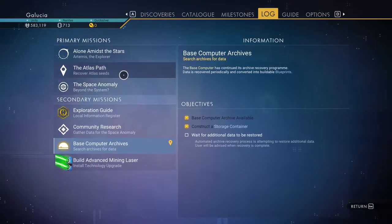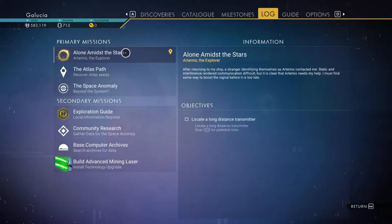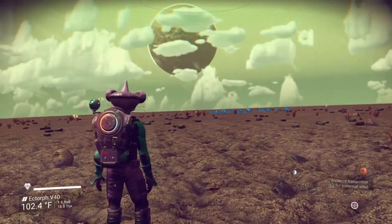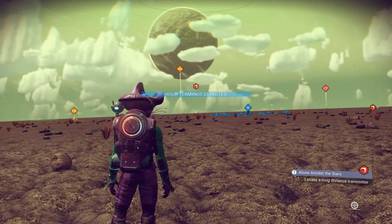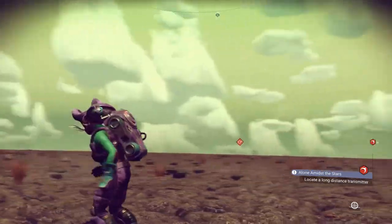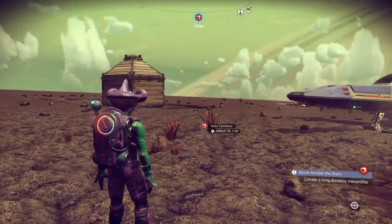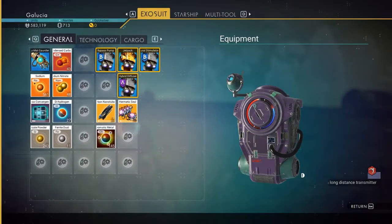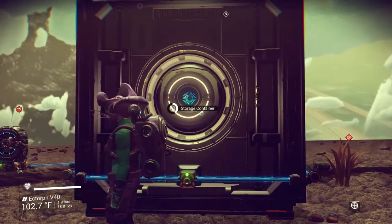Artemis quest: locate a long-distance transmitter. Basically whatever planet you do this quest on becomes the planet it's on — that's actually stupidly close. I'm just gonna run there. Whenever you do the quest, it literally spawns it in more or less, you know what I mean.